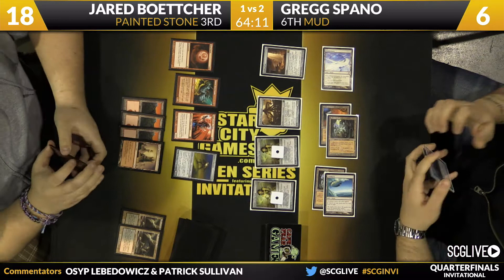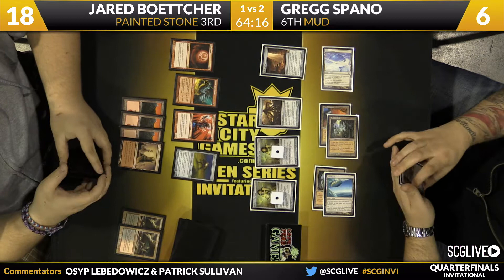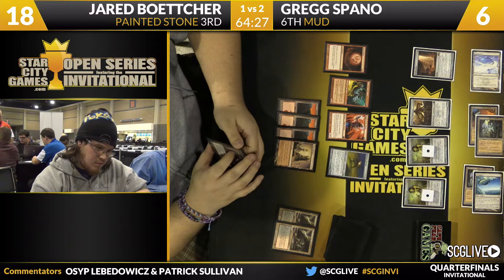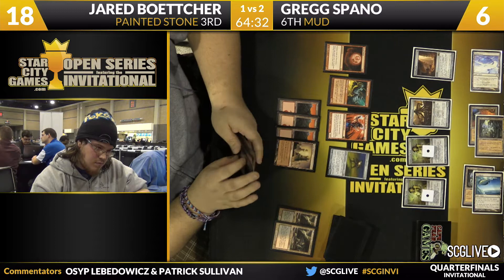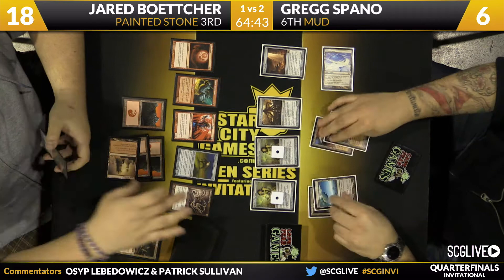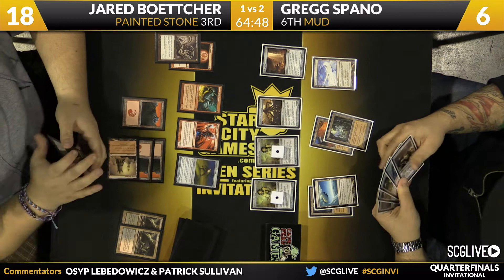This is Legacy at its best - gray ogres battling against Ironwood Treefolk. Jared draws a Firebolt and Greg is at six, but with those two Chalices in play, Jared's hand is really locked up. He's got a Snaring Bridge he doesn't want to cast since he's on the beatdown, and his three one-mana spells are uncastable. He can't attack into the Forge Master for a lethal attack, so Greg might stabilize at six life. Jared just plays Ensnaring Bridge.